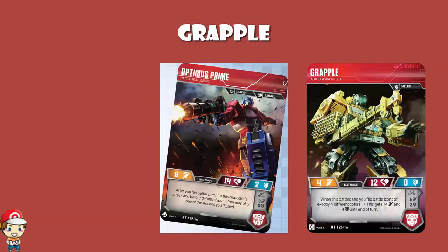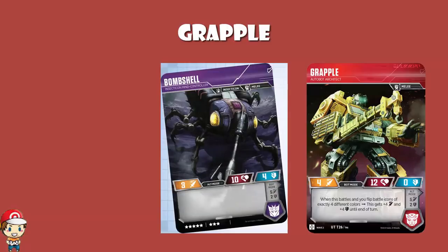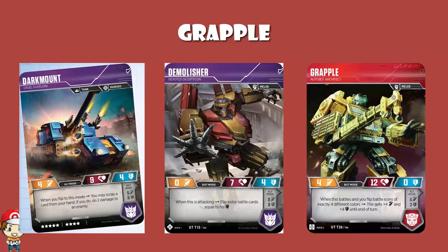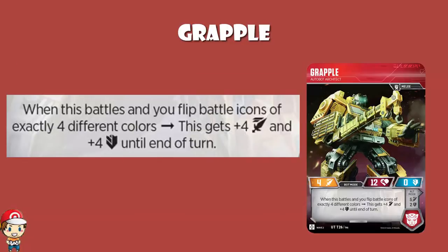In Wave 1, we only had 1 character that got as high as an attack of 8 — that was Optimus Prime Battlefield Legend. In terms of a defence of 4, we had 3: Bombshell from the Insecticons, Darkmount the Cruel Overlord, and Demolisher the Devoted Decepticon — both big tanks. 4 was the max; we never got above a defence of 4. So yeah, if you pull this off, the stats are ridiculous.